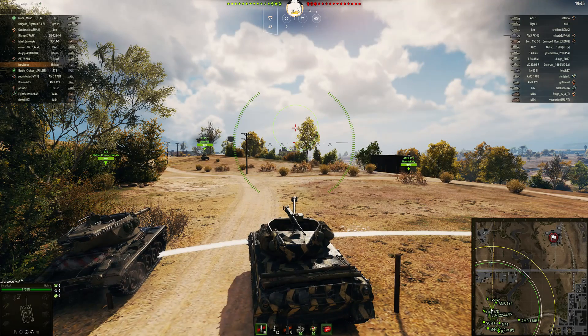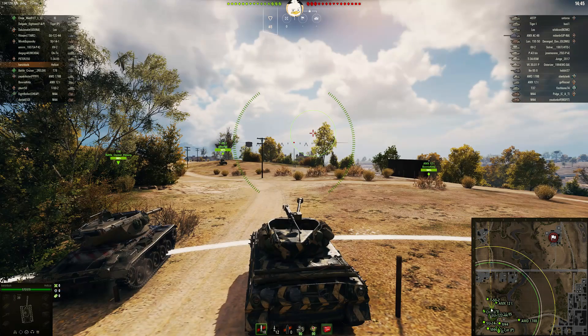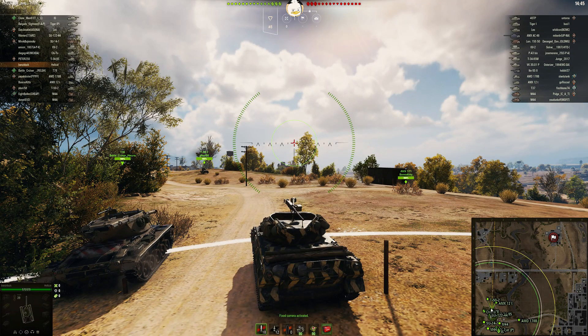More than anything, this is showing how to use a TD in a fairly aggressive spot — or rather, using a TD and then becoming more aggressive as the game goes on. When do you make that decision that you need to become more aggressive as a fairly thin-skinned TD? So maybe just a little tactics talk here.